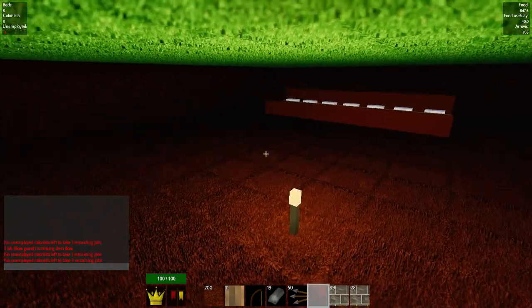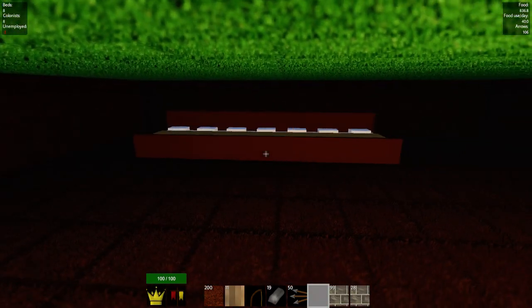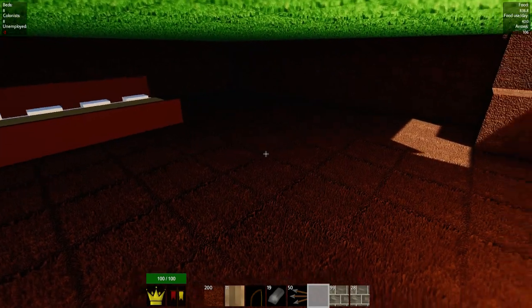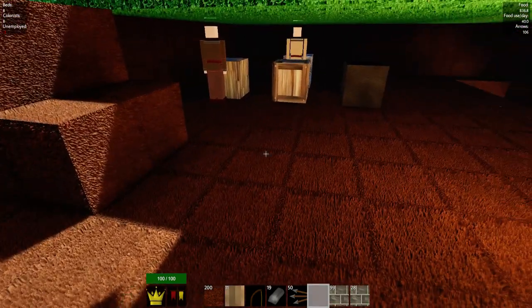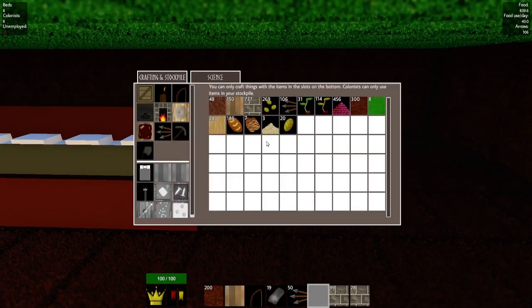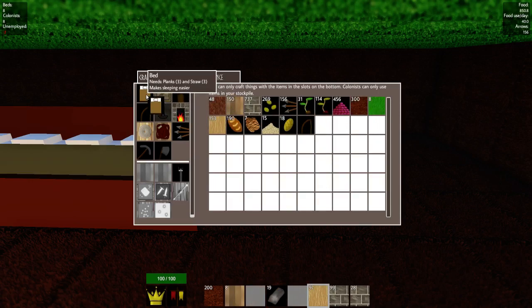I need two more settlers as two jobs are vacant. So let's do two more beds. I need straw for this. I need to do another guard as well, for sure. Let's do a couple more beds.